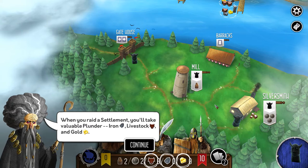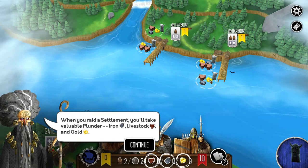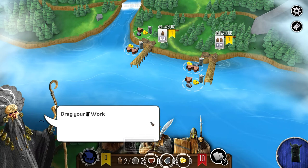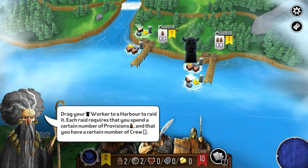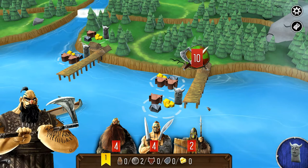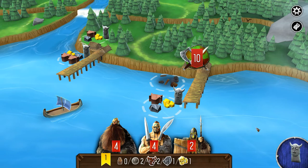When you raid, you get livestock, gold, and iron. You can use them to spend on various things and gain victory points. We're going to drag the worker to this particular spot. We have 10 strength, which is more than enough to win that plunder, and we get to take all the stuff. It can be currency or used for victory points later. That's a basic raid.